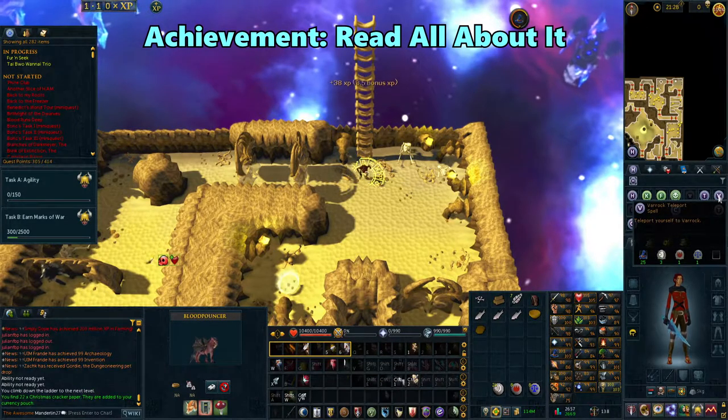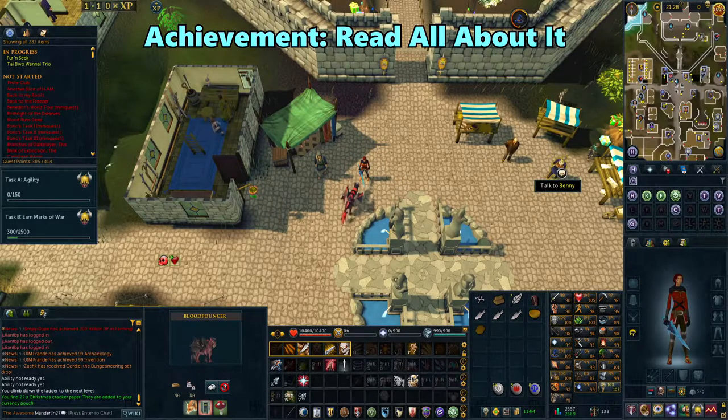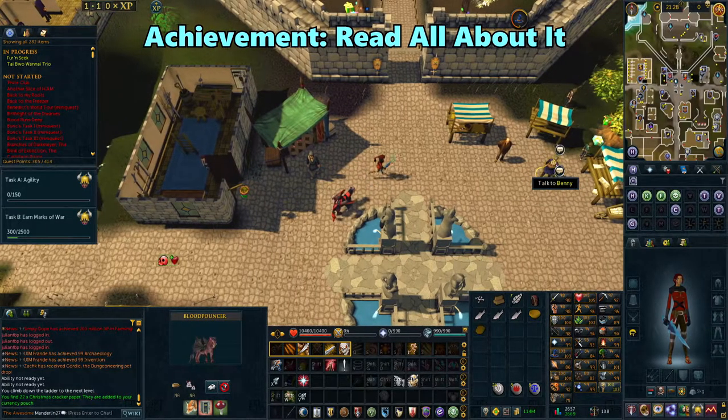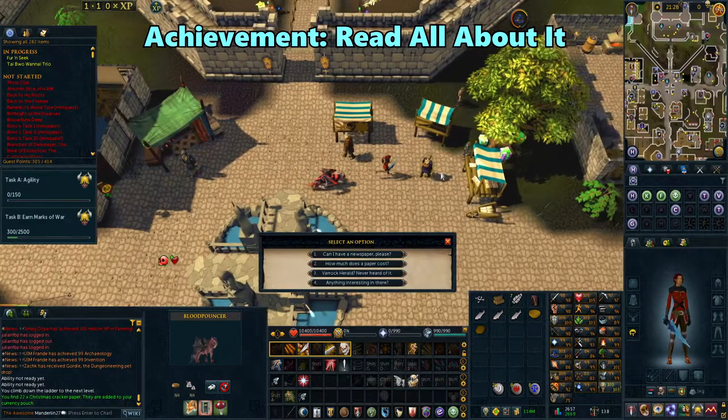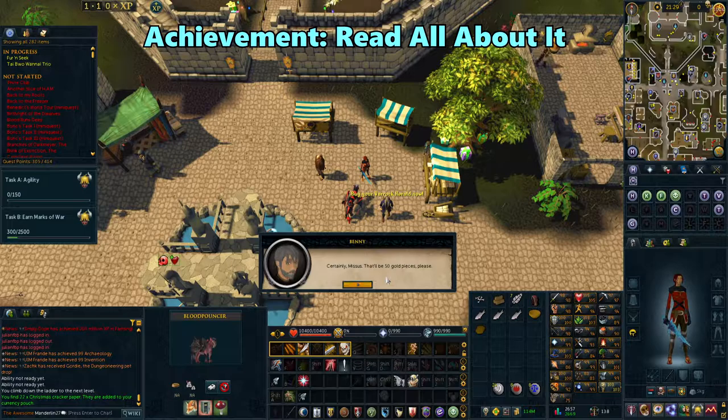For a fast exit, use your Varrock Teleport spell to get to the middle of Varrock. Talk to Benny by the northeast stalls in Varrock Square. Choose the first option twice to buy a newspaper and then achieve Read All About It.